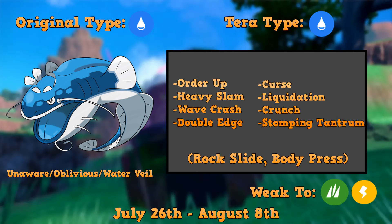Water Veil is also a pretty good ability — it makes it so it can't be burned, but none of our sets are trying to burn it anyway, so if it runs Water Veil it won't change anything. Dondozo's signature move is Order Up, so I definitely think they're going to run that. Heavy Slam and Wave Crash are also very good moves, as well as Double Edge for high damage output. I can see this thing setting up with Curse once or twice early on. Body Press also interacts with Curse very well, making you do a lot more damage.